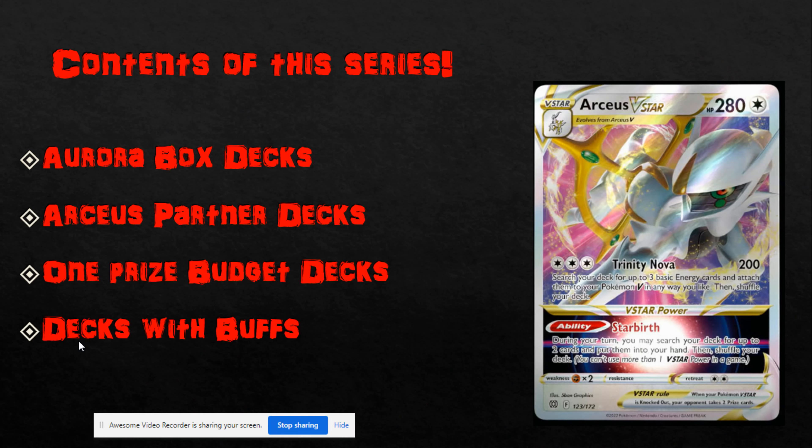Just a quick note on the contents of this series — originally I had this as one long video, but it was blurry towards the end, so I decided against it and instead split it up into four different videos. We'll go through Aurora Box, Arceus Partners, one-prize budget decks, and then decks with buffs — like Shadow Rider gaining Whimsicott and stuff like that. Big fan of Arceus; it has a lot of versatility in the format. Of course not everything will be an Arceus deck, but for the Aurora Box and Arceus Partners videos, we'll obviously feature Arceus predominantly.